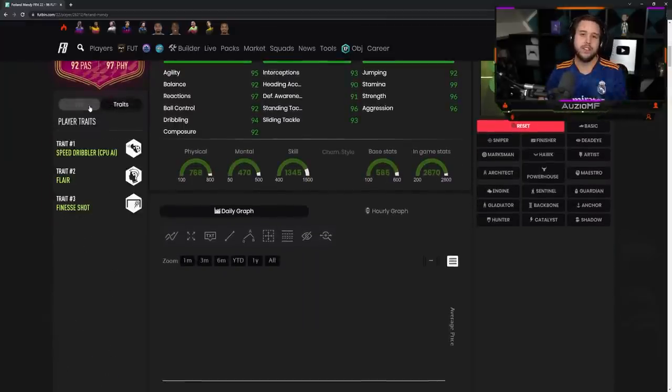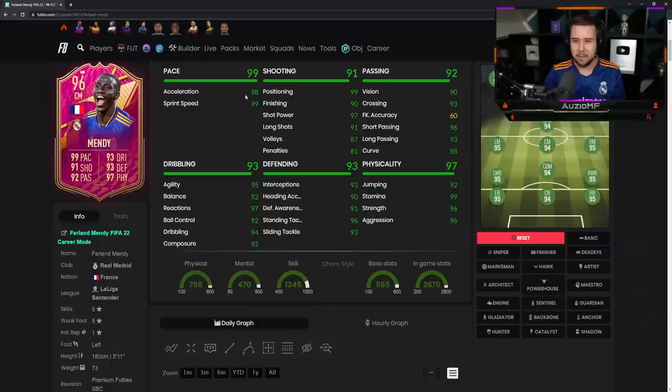Any shooting traits? He's got the finesse shot trait. Okay EA — the pace, incredible. Shooting looks very nice as well. Passing looks outrageous. Dribbling looks good. Defending looks good and physicals looks good as well.